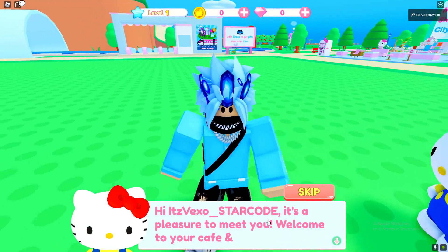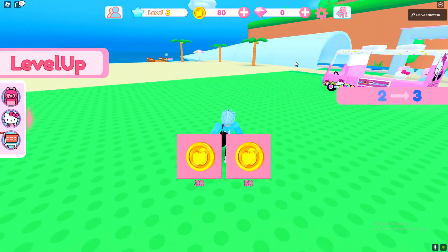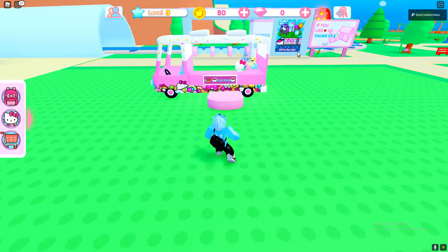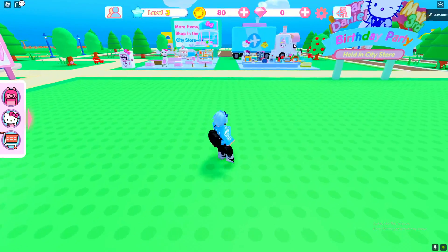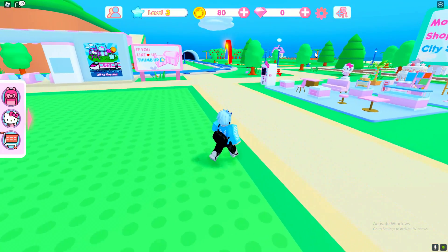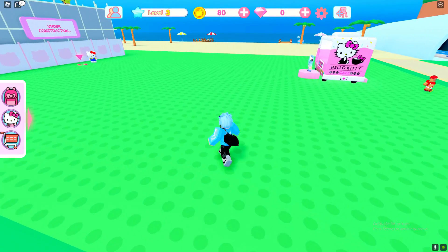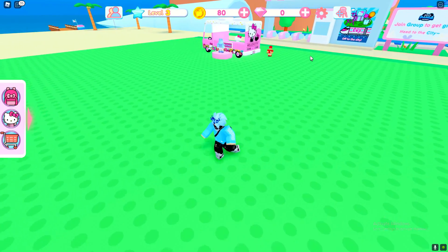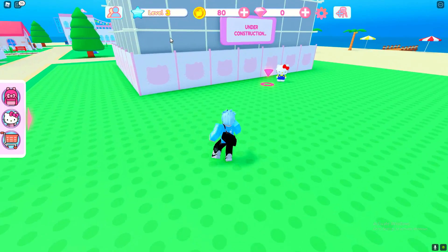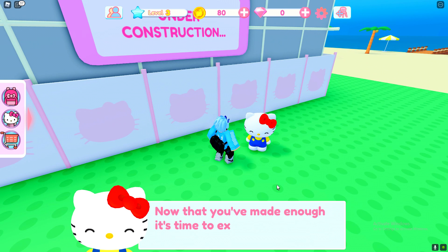Alright, so it says 'Hi, it's ExoStarCord, it's a pleasure to meet you, welcome to your café.' Did your level up — that was pretty easy. I honestly don't have a clue what we even do here, just like the actual developers of Hello Kitty or something. We need to complete the tutorial, so let's go ahead and do that.